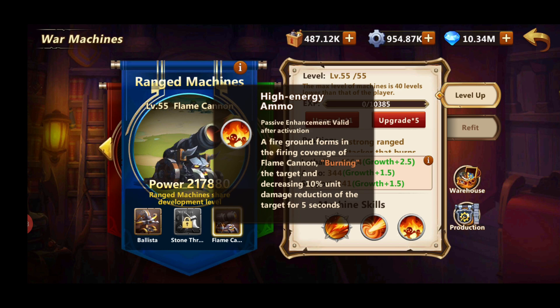At enhancement level 80, the High Energy Science skill causes a fire grant to form in the firing coverage of Flame Cannon, burning the target and decreasing the target's unit damage reduction by 10% for five seconds. So this is another debuff that makes enemy units more vulnerable.